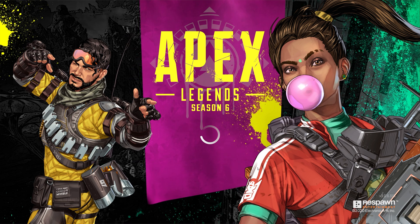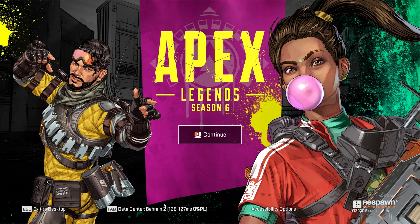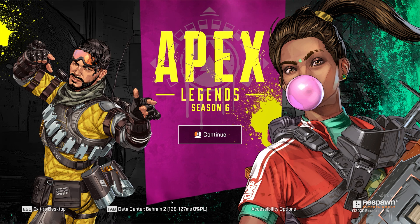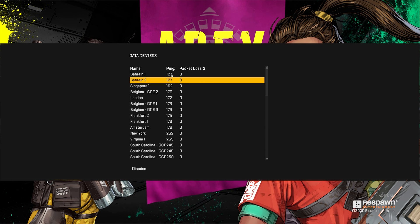When you see the loading screen, simply leave your mouse and keyboard alone, and then at the very bottom you should see Tab, Data Center, Bahrain 2, or whatever data center you're currently connected to. Simply hit Tab on your keyboard, or whatever controller keybind it shows on screen, then try a different server — it's organized by ping.